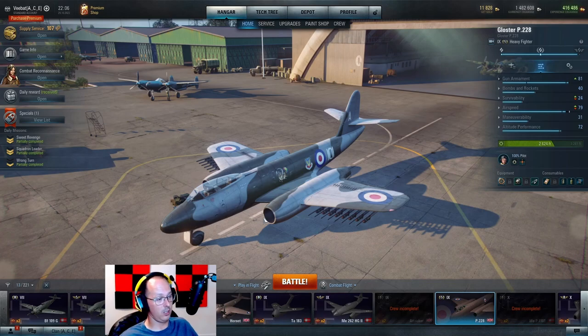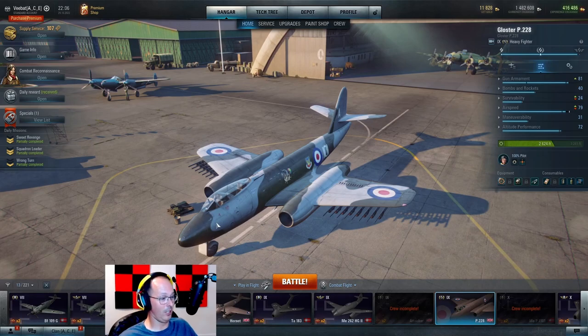I do think in a lot of ways this is just an easier-to-use 262, and you better get used to these 30mm Adens now because if you're going down any of the British lines hoping to get to tier 10 — the P228 gets these, the Javelin gets these, the Hawker Hunter gets the same 30mm Adens, and even the Swift at tier 10 gets 30mm Adens. Once you get used to that lead and the way the guns behave, you're all set for tier 10. The P228 is a great platform to learn that because you're going up against tier 8s and 9s — tier 10 matches, you better have your head on a swivel because a lot of those guys know what they're doing.